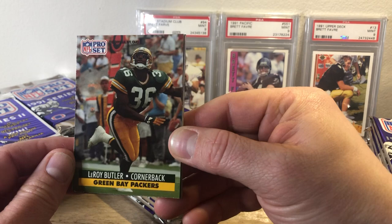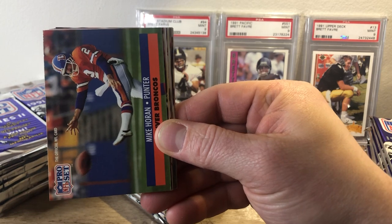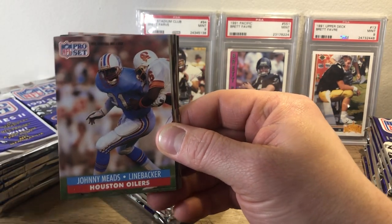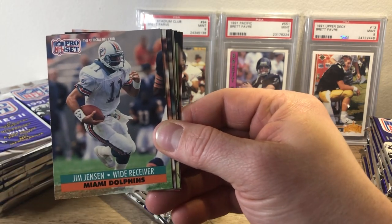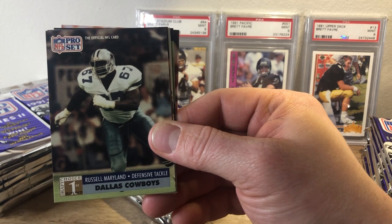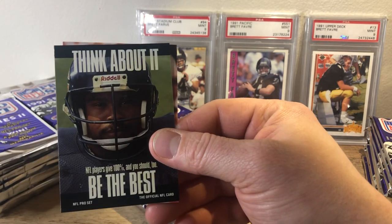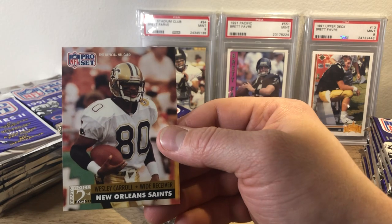We start with Leroy Butler, Don Beebe, Mike Horan, Willie Anderson. One of those sketch cards of Leslie O'Neal. Johnny Meads, Iggy Woods, Carl Lee, Jim Jensen, Henry Ruling. That's a nice Russell Maryland Rookie card. Very cool. And then we got a Daryl Lewis Rookie, Dwayne Woodruff. One of these PSA cards. And then Wesley Carroll Rookie.